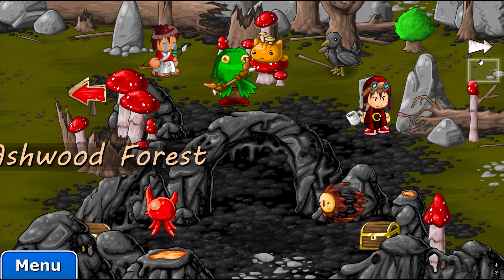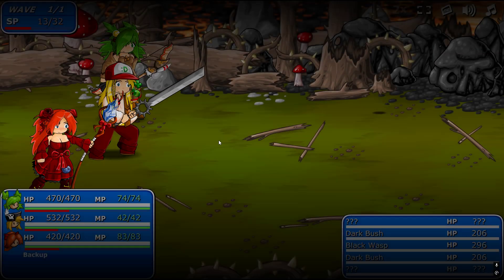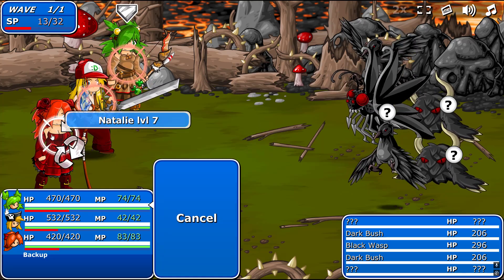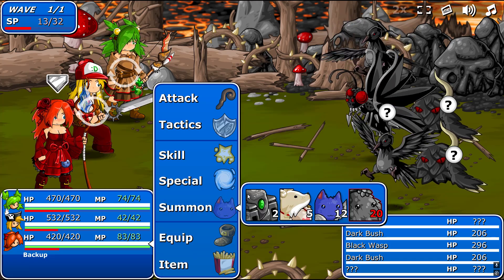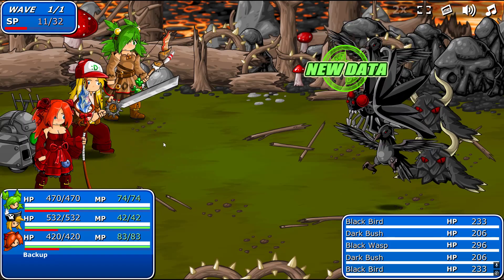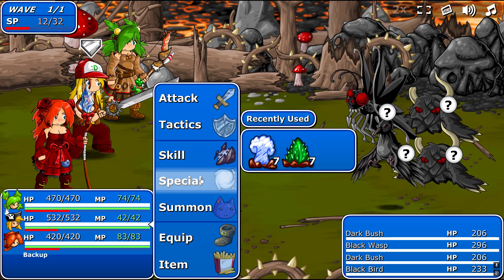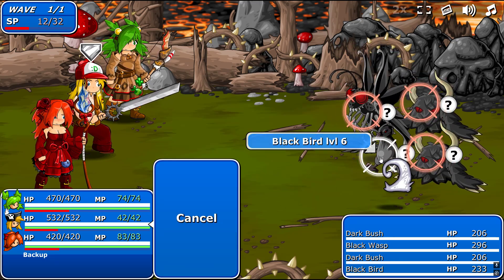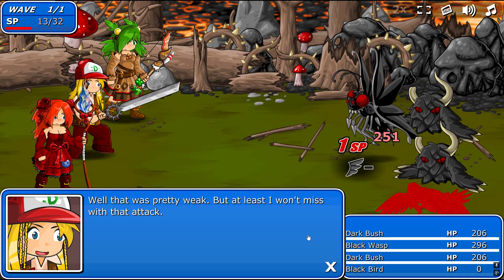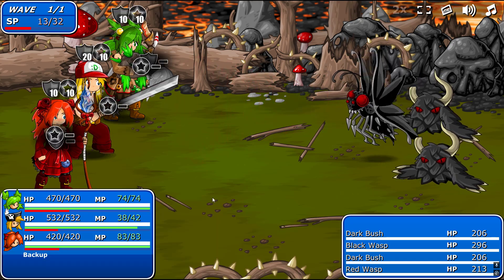Alright. We have ourselves a fork in the road right here, but we gotta defeat this bird first. We don't have their data, so I'm just gonna have Natalie do the summon. And now we can take them out. They have very high evade, so it makes it pretty hard. But that's what Swift Slash is for - it's very high accuracy, so it hits them. The attack's pretty weak, but at least I won't miss.